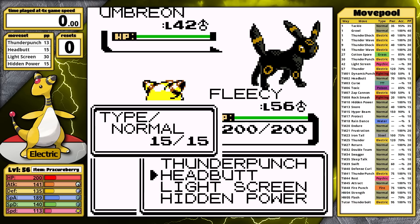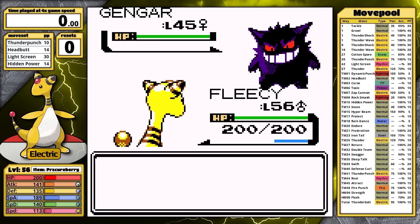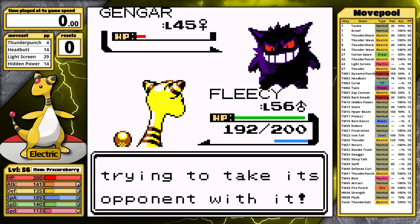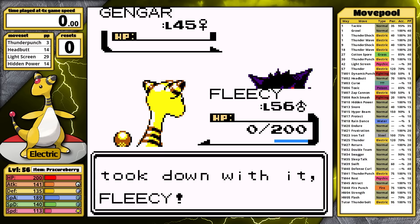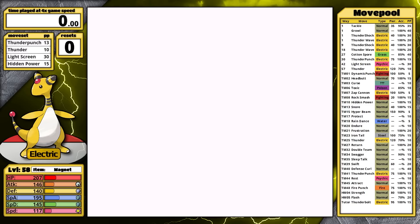I try Headbutt to see the damage range on Umbreon — maybe I can cause a flinch and prevent the Sand Attack. Well, this isn't a good idea because then Thunder Punch doesn't KO. Vileplume goes down to Hidden Power when hit, and Gengar is next. But Destiny Bond is so annoying — I need a solution for this move. In Generation 2, all Trainer classes have specific DVs assigned to them. In Karen's case, she has 7 Attack, 15 Defense, 15 Special Attack and Defense, and 13 in Speed. So I'm going to have to outspeed a very fast Gengar with perfect defenses. At level 45, its Speed stat is 117, and Fleecy has 113 Speed after the Badge Boost — I only need 5 more to move first.